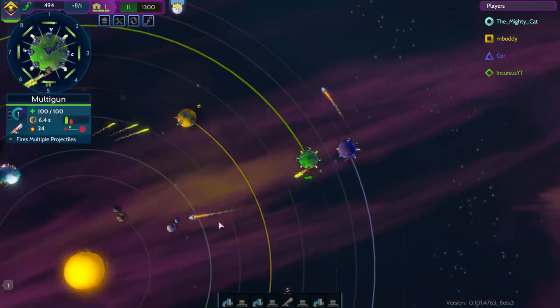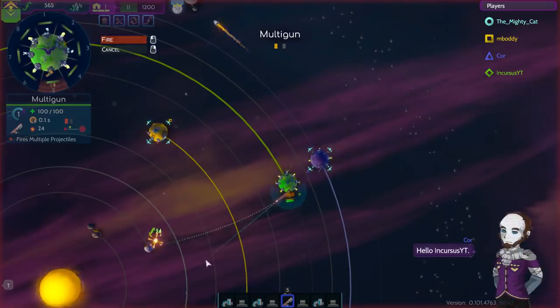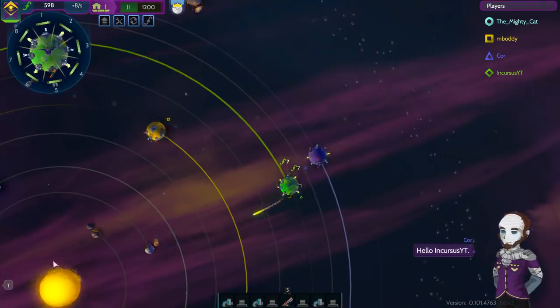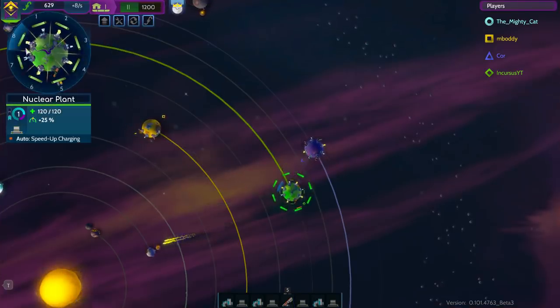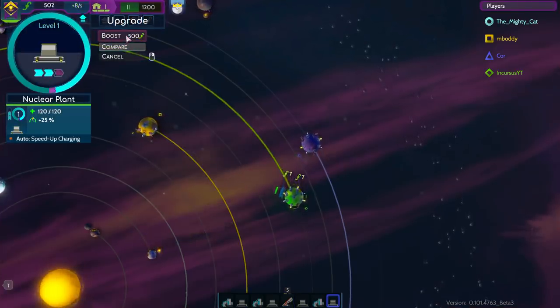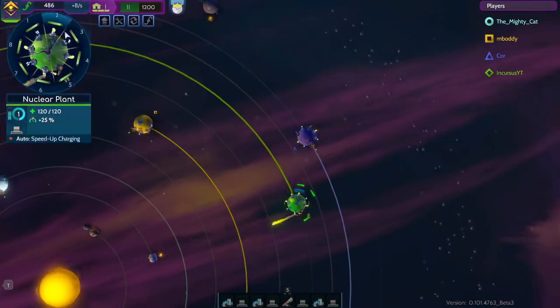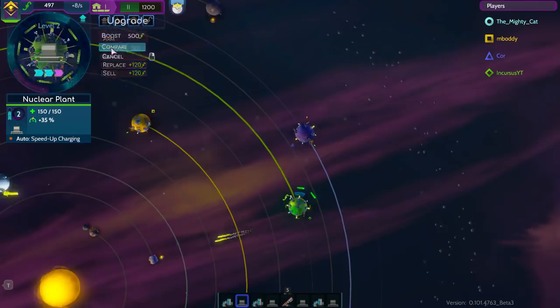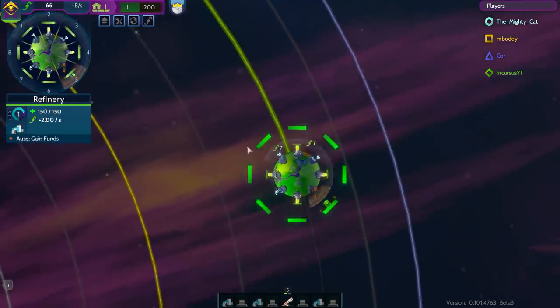He knows what he wants to do — he looks like he's doing a similar strategy himself, so I'm okay with this. I am going to upgrade these nuclear reactors, give them the full bonus speeds. Once I get one more boost, which costs 500 resources. Now these are upgraded to level 2 — you can see the little animation just completing there.